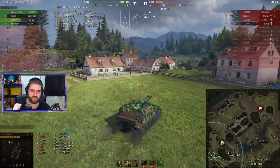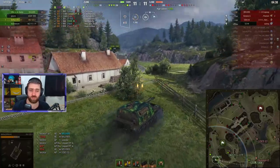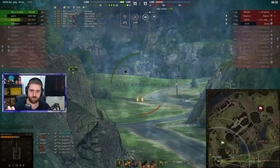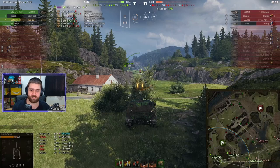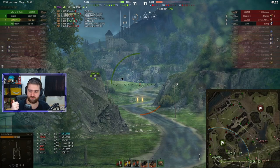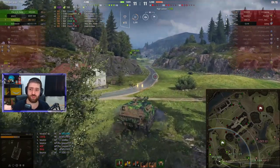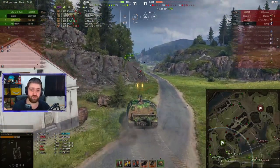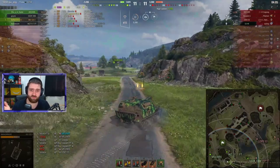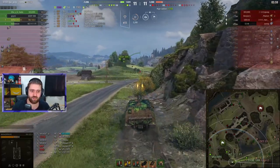Map awareness is huge. Seeing that the enemy team was winning the north, seeing that a lot of vehicles were still towards the east but all allies were clustered there — you can't let the enemy push behind your allies. Even just for spotting: if I wasn't going over there, you'd have had the Oni, the Leopard, the G.W., the T71 — all of those vehicles would have gotten behind us, finished our artillery, and probably the WZ and G-Saw as well. So making the play to get into a good position and spot for your teammates matters.